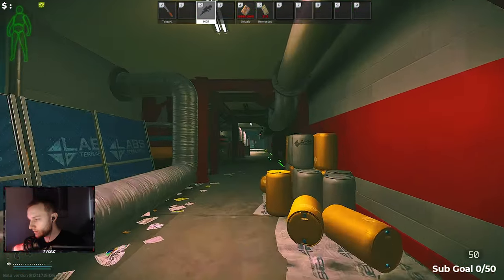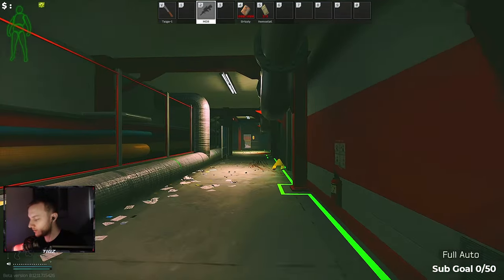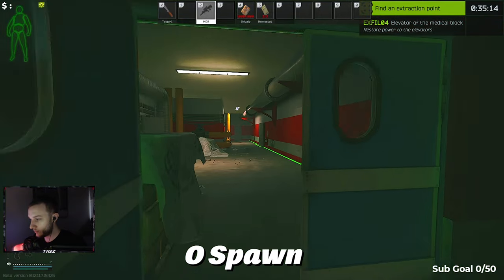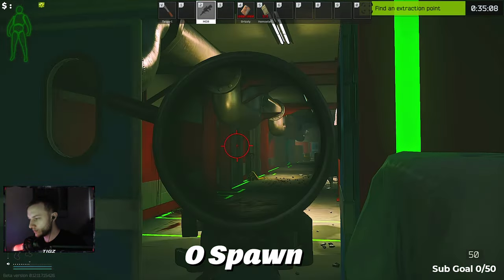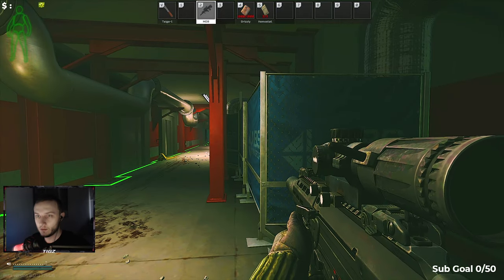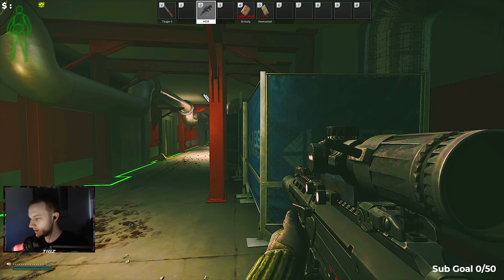If you follow this hallway all the way down to O — this is G, go all the way down to O down here — there's a spawn point right behind these double doors. Also, a very common spawn point is right here, right next to the O button. If you open this door, go in, press the button, it opens up this extraction right here. I will be making a full ultimate labs guide with absolutely everything, including elevators, tips and tricks, audio cues, and stuff like that.